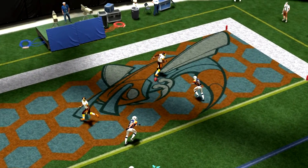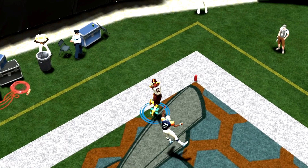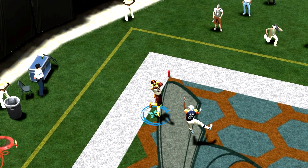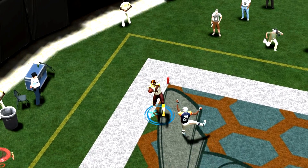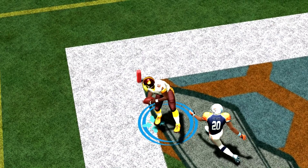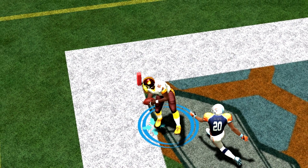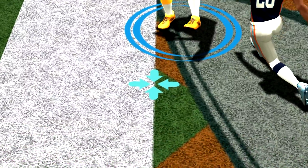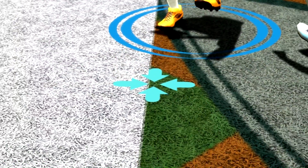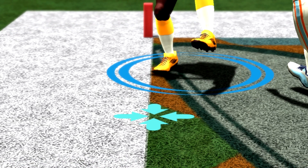So I throw it to the corner of the end zone. Now this is where EA starts to become an entire shit show. Notice how, when I throw the ball, look at where his feet are. He stays inbounds the whole time. His right foot is down — inbounds. His foot is down. He isn't even out of bounds.